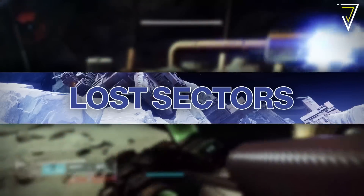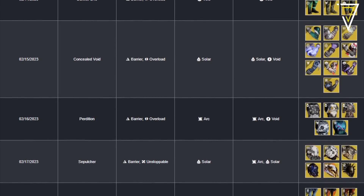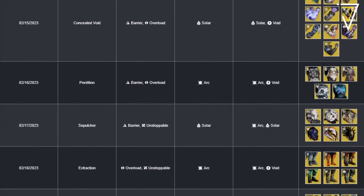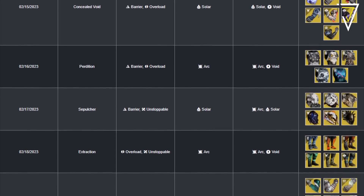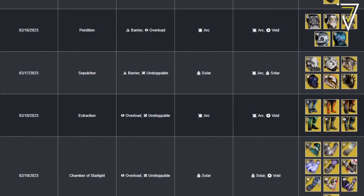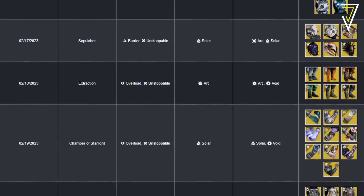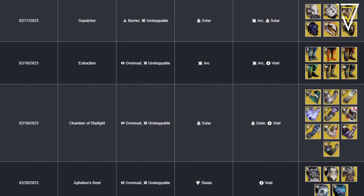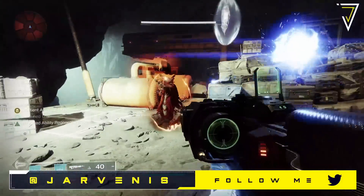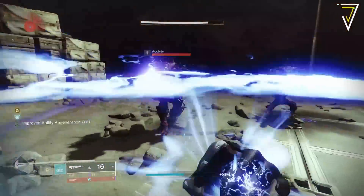Moving on to the lost sectors for week 11. On Tuesday we'll be heading to Bunker E15 on Europa with a chance at exotic boots. Wednesday returns to Concealed Void for a chance at exotic gauntlets. Thursday heads to Perdition offering exotic chest pieces. Friday returns to Savathûn's Throne World and Sepulcher offering exotic helmets. Saturday has Extraction in rotation for another chance at exotic boots. Sunday heads to the Dreaming City's Chamber of Starlight for exotic gauntlets. Rounding out the week, Aphelion's Rest will be offering exotic chest pieces. These are perfect chances to fill out your collection ahead of Lightfall.